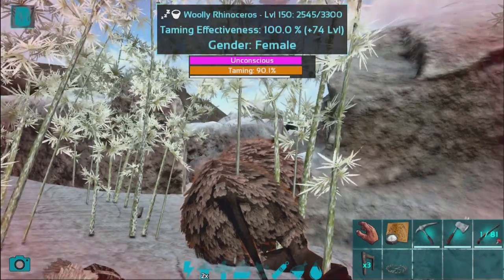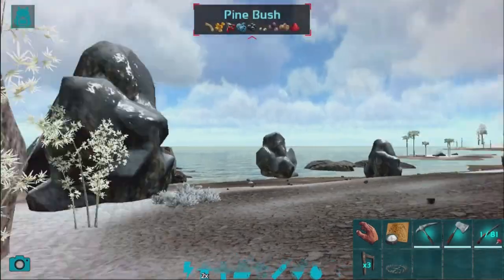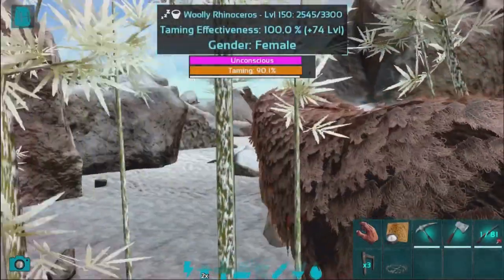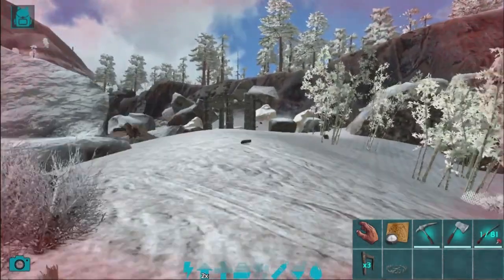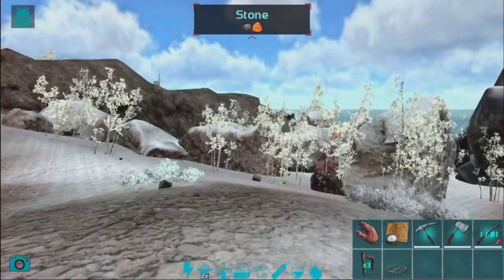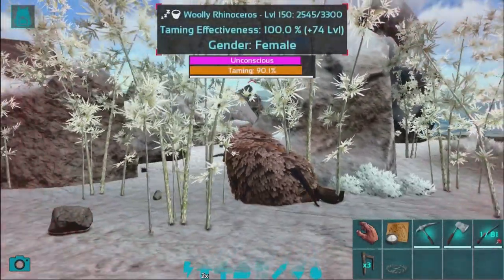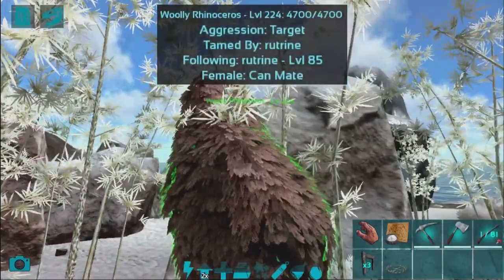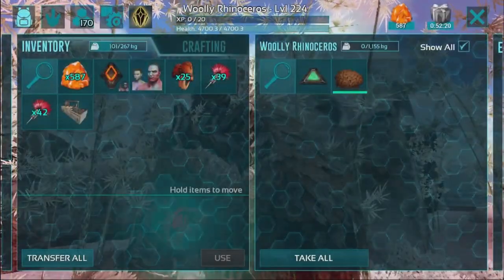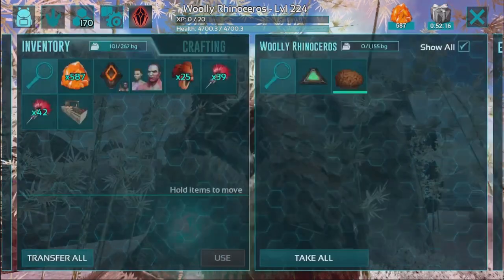Let's see how the Woolly Rhino's doing — should be almost up. Come on, you can do it, just a little bit more. Oh my gosh, you can see another Rex head off in the distance. At least it should be awake by the time it walks over here. Man, we have the worst luck with things respawning today. Also an Argy over there, Megaloceros — so many things. And the Woolly Rhino should be up now. Yes! So we have for ourselves a perfect tamed Woolly Rhino.